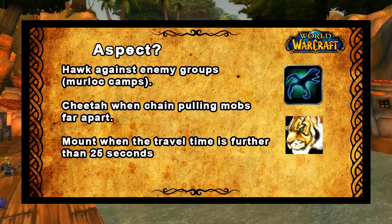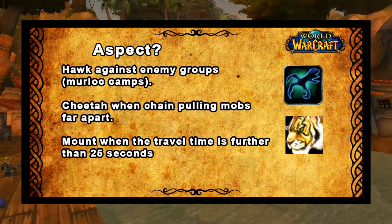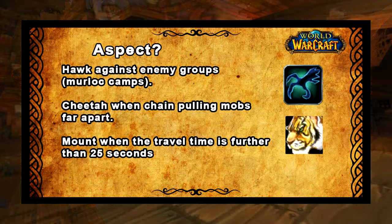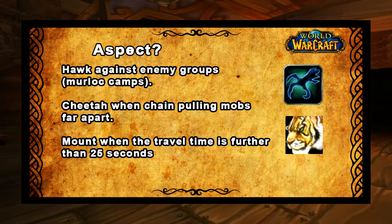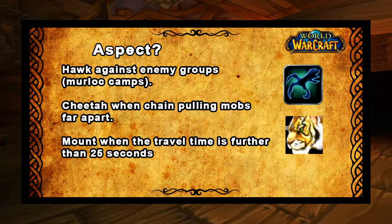So what aspect should you be using? It depends on your environment. If there is distance between your enemies and you're chain pulling a lot, I usually just stay in Aspect of the Cheetah because switching would waste mana and a global cooldown. But if you're taking down a cluster of enemies like a murloc camp where they're really close together or in a castle, I will just stay in Aspect of the Hawk and get them killed.